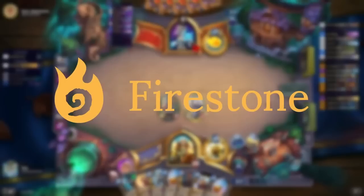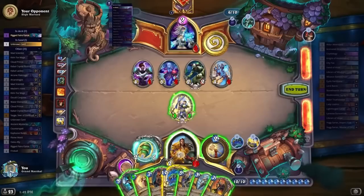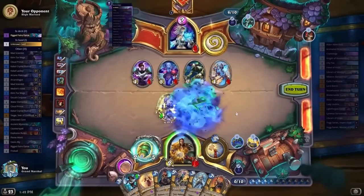Thank you to Firestone for sponsoring this video. Level up your Hearthstone game with Firestone to track all cards remaining in your deck as well as your opponent's hand and the graveyard. Keep an eye on every important facet of the game including damage showing on board, potential secrets in play, and of course, the number of spells for Yawg.